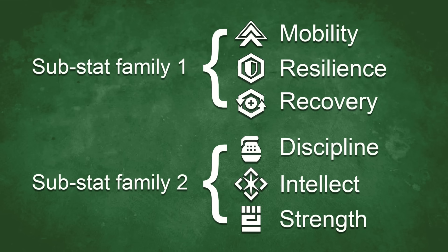What most people don't know is that armor stats are divided into two substat families. The first group is mobility, resilience, and recovery, and the second is discipline, intellect, and strength. To keep it simple, you can just think of this as the top three stats and the bottom three stats.